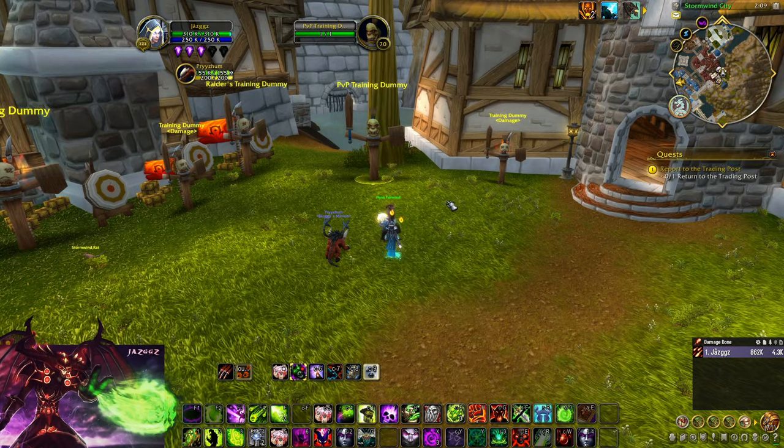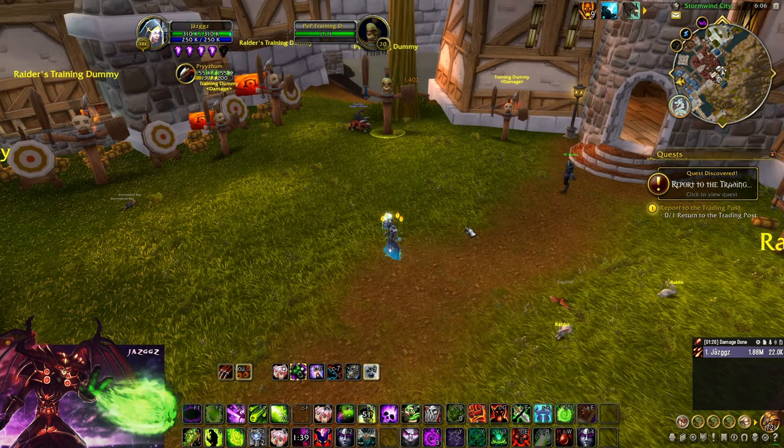A few words on races. Right now in this meta, Human is performing quite well — there aren't many Assassination Rogues or Feral Druids with all the Retribution Paladins and Hunters running around. If we see more nerfs to Rets and Hunters and see more Rogues and Ferals, I may switch to Dark Iron Dwarf. I play both — I prefer Human, but Dark Iron is not bad and performs much better against poisons, Vendetta, Death Mark, bleeds, and so on.